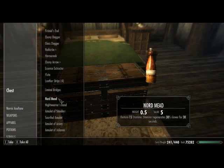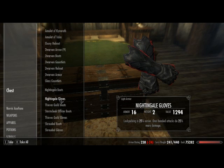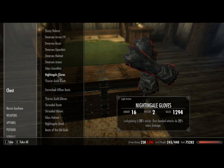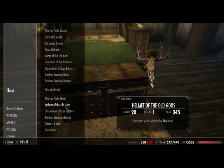You do get a nice set of light armor by doing the Thieves Guild quests — these are the nightingale ones. I'll show you that so you can see the armor side by side with what I'm wearing now.